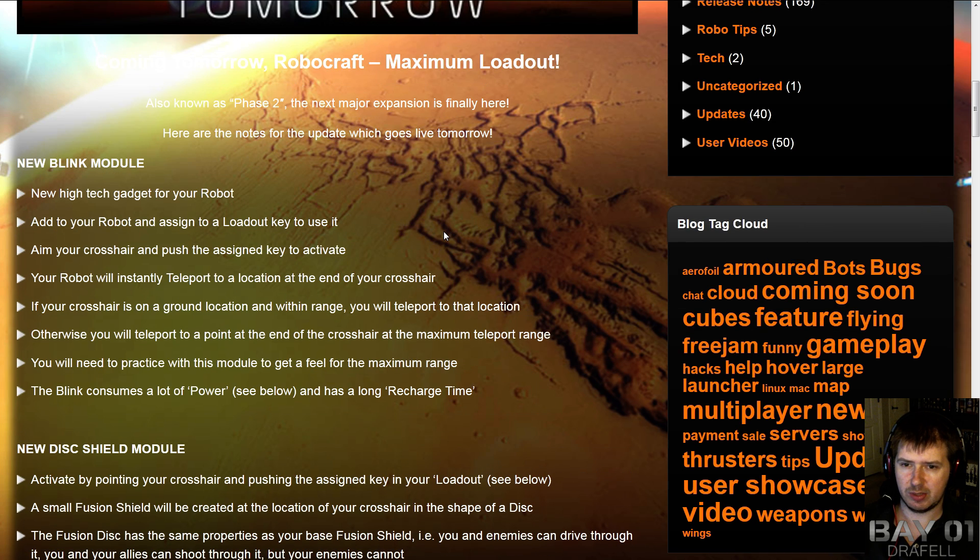You aim to where you want it to go and press the key to activate, and you blink or teleport to that location. It will teleport to the location on the ground if you've got the ground targeted, or it will go into the air at the maximum range of the Blink module, depending on how you've got things configured. You have to play around to see what the actual maximum range is.